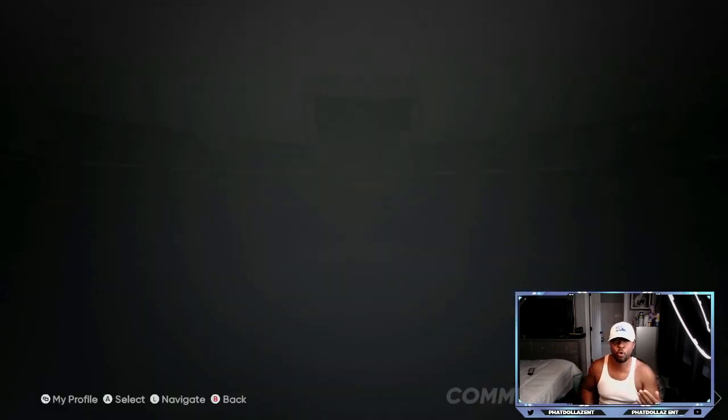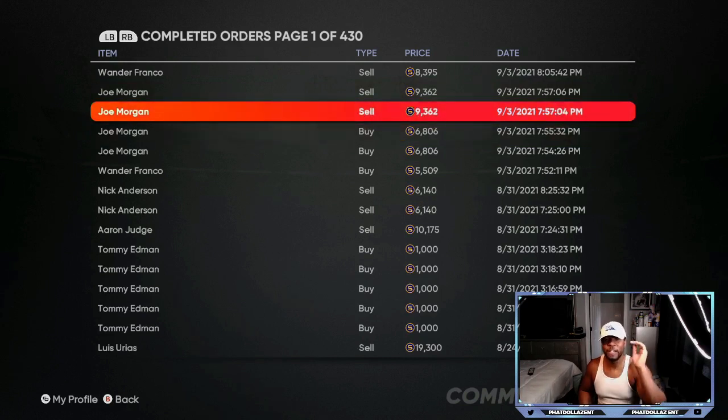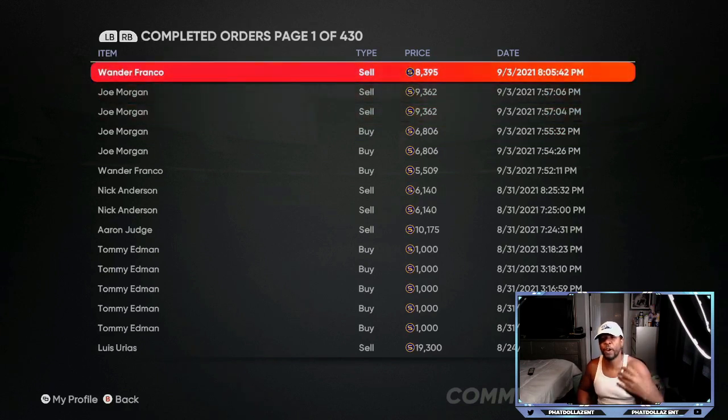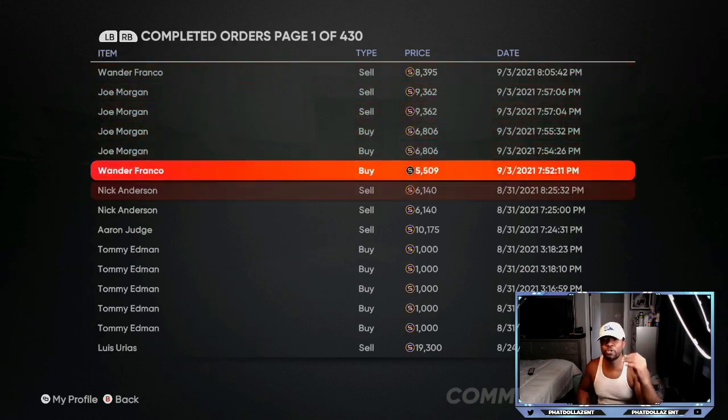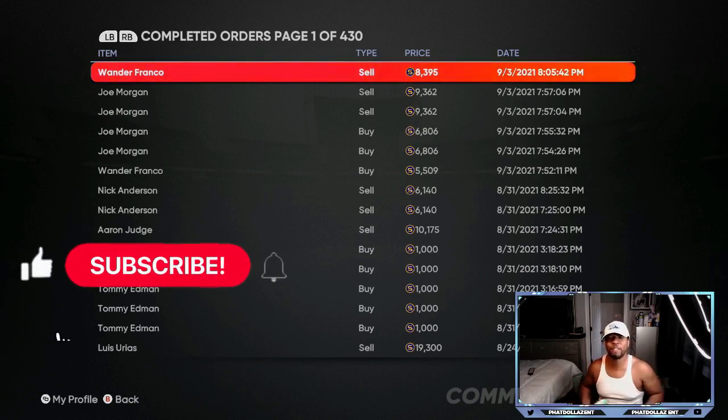If you go to my completed orders, you can see I was getting Joe Morgans for $6,806 and then selling them for $9,362 — they were moving super fast. I was doing the same thing with Wander Franco, buying them for about $5,509 and then selling them for $8,392. So if you want to make about 100,000 stubs per hour and you have the time, put in four orders at a time.